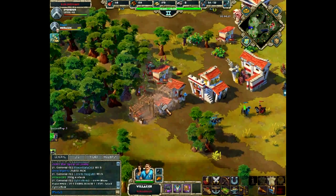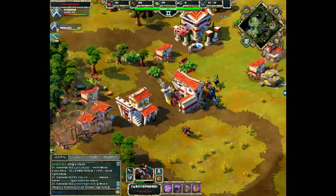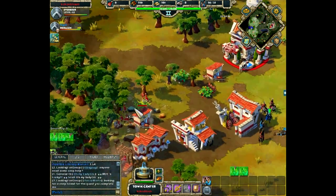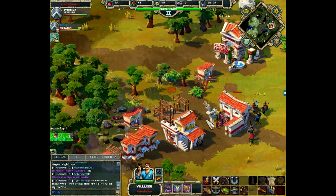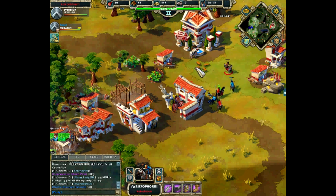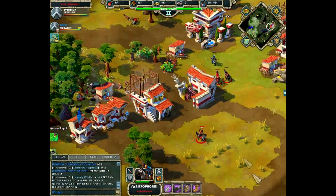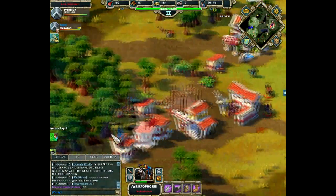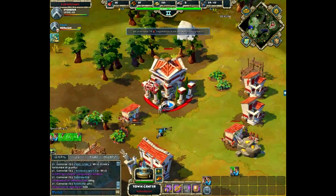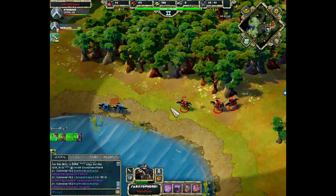More cavalry reinforcements from Edge X are now attacking Coco's military units. Edge X focuses down one cavalry — Coco tries to micro it away but lets it die. More harassment from Edge X on the villagers at the bottom of Coco's base. Coco sends in his three cavalry to handle one cavalry — very good harassment from Edge X slowing down Coco's economy. Edge X is now retreating and Coco is not chasing.